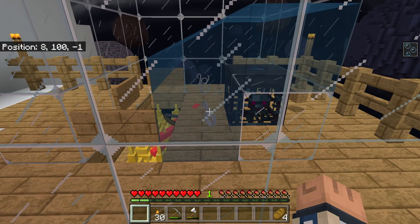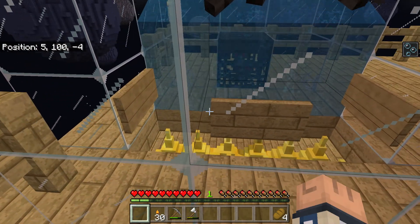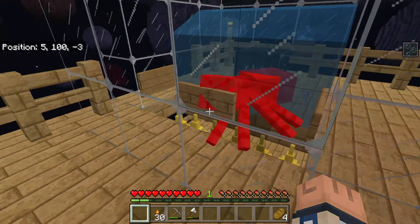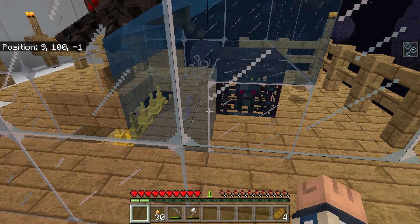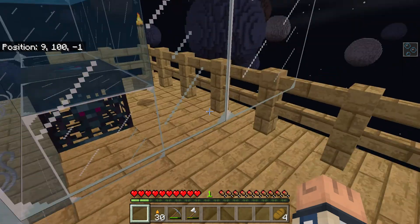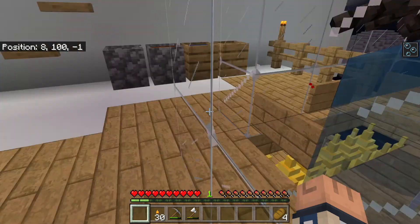Oh, not all of the items are going down though, are they? They're getting caught in that. Yeah, I had this problem before, I remember now. I had to use a vacuum hopper for it to pick up the items because they sometimes fly over there. But if I put hoppers right along there, that should fix that.